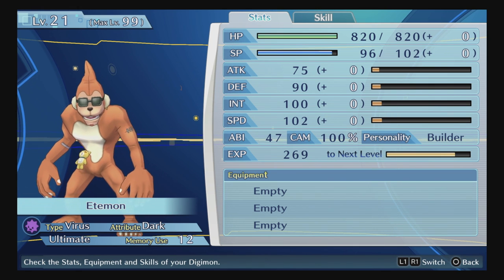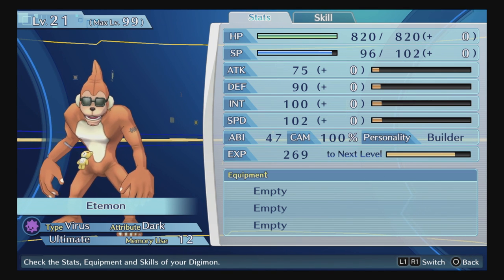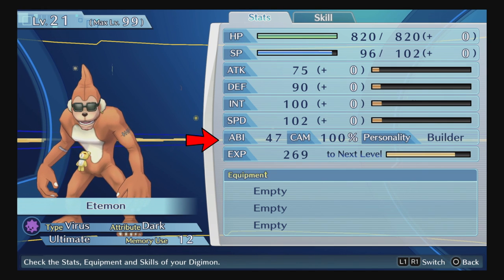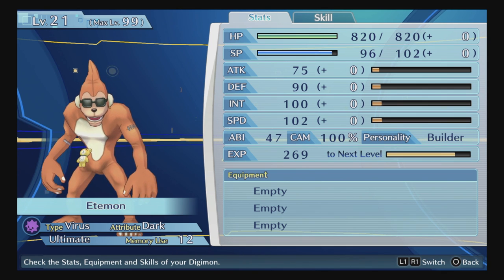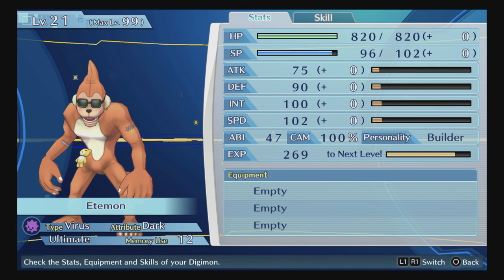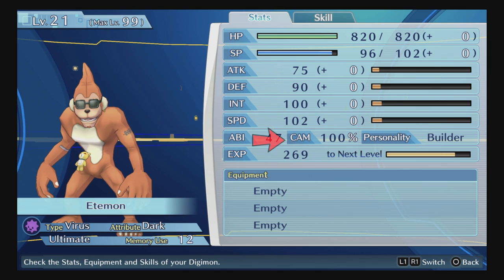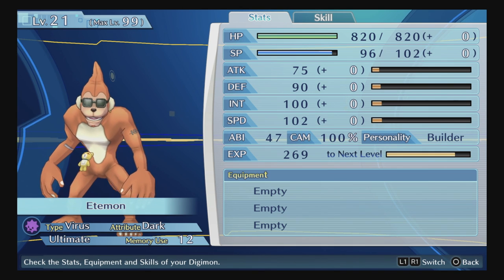Speed allows you to get more turns in the match — the faster you are, the more turns you get in the turn order during a fight. It also determines who goes first, since the game looks at who has the fastest Digimon. Next is ABI, which stands for Ability Points. For now, just know it's a requirement to get certain Digimon — we'll discuss how to raise it shortly.